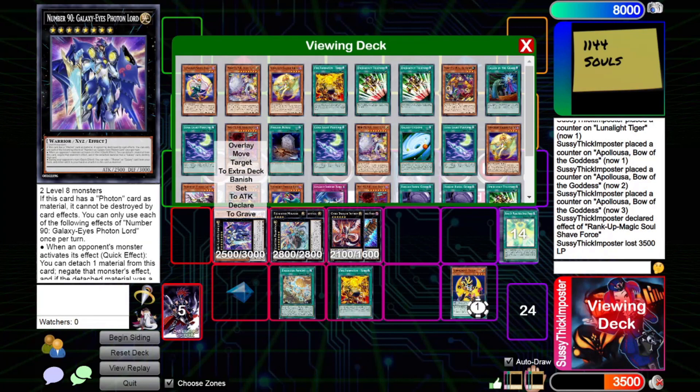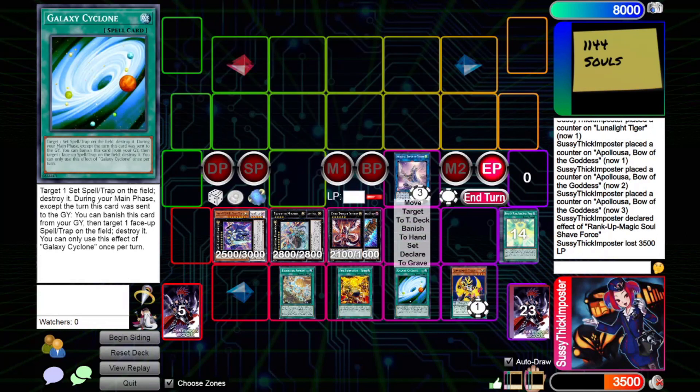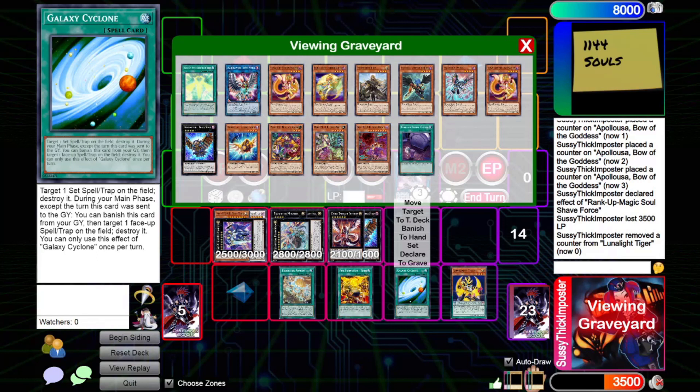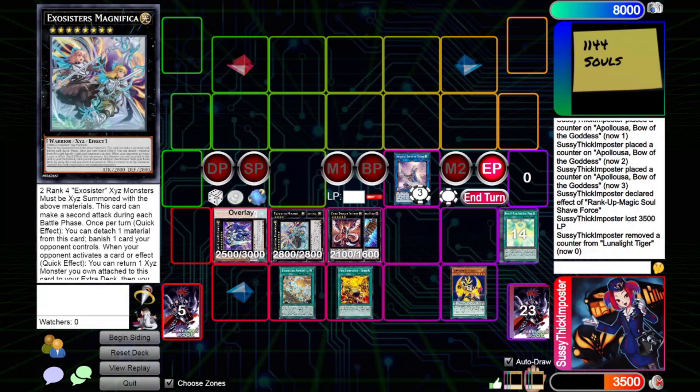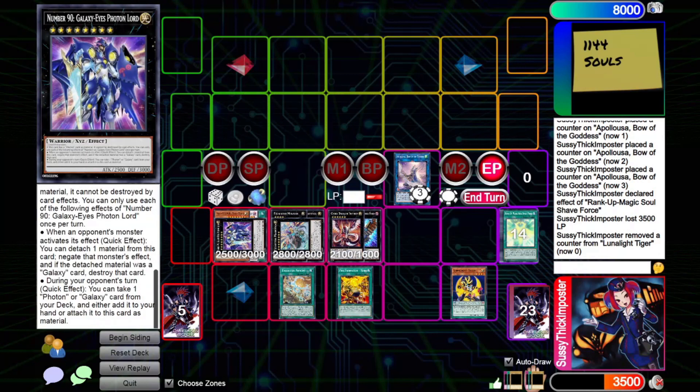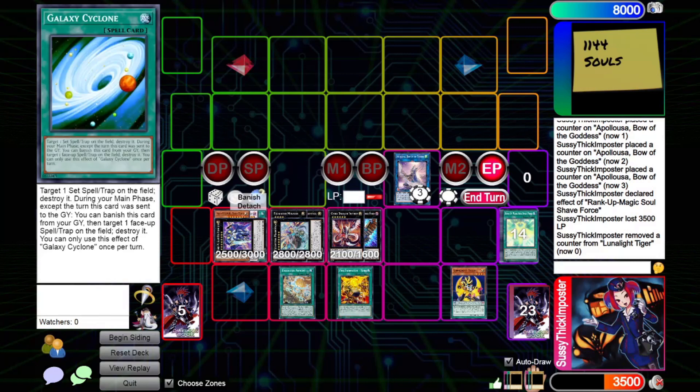On our opponent's draw phase, we're going to activate Photon Lord to attach Galaxy Cyclone to it. If you don't want to play this card, don't — you don't have to. But I was already playing this in Lunalights before, because it was an out to Floodgates. Like, if you draw Foolish Burial of Goods and you're stuck under a Floodgate, you could just send this and then pop it later. But if you're playing this and Photon Lord, you just get to attach it from your deck on your opponent's turn. This only negates monster effects, but if you detach a Galaxy card — aka Galaxy Cyclone — it also destroys the monster. So it's like a neat little bonus, and it just puts Galaxy Cyclone in the graveyard. So, kinda neat.